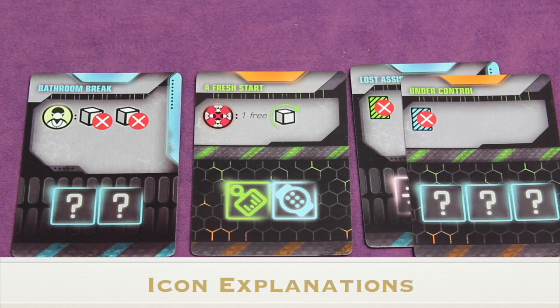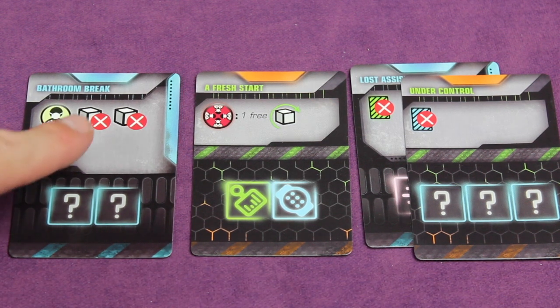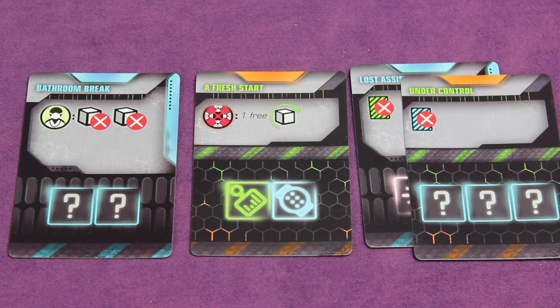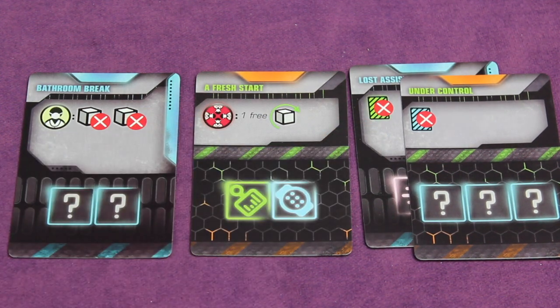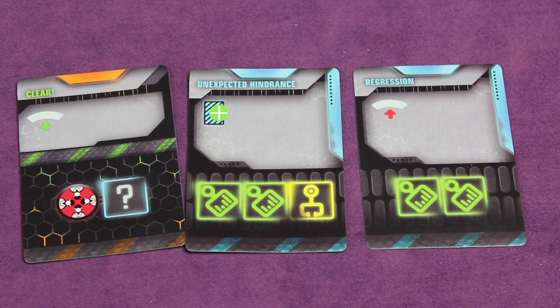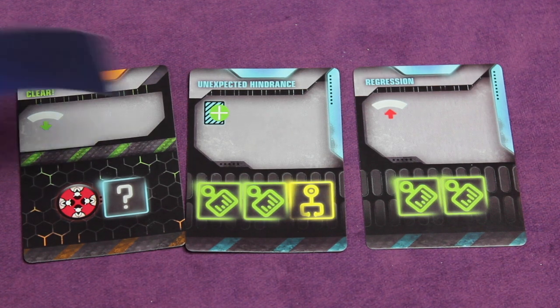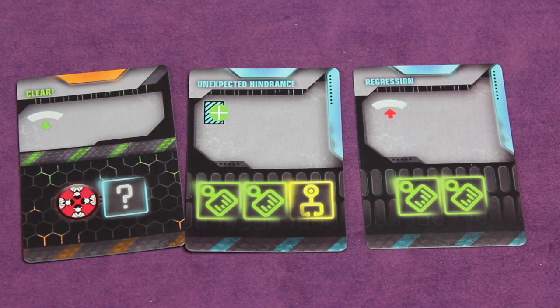Let's do a quick refresher on some emergency card icons. One icon means one player must lose two dice for that round. Another means every player gets one free re-roll where they can re-roll as many dice as they want. Another means you must get rid of one of the green activated cards. One lets you discard one blue emergency card. One lets you place a clear marker on any patient. One means you must take a clear marker off a patient. And one means you draw another emergency card.